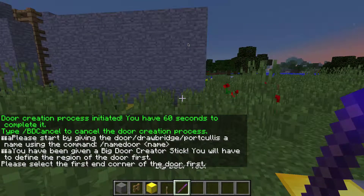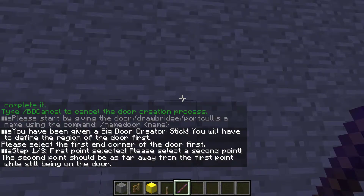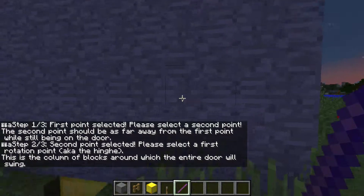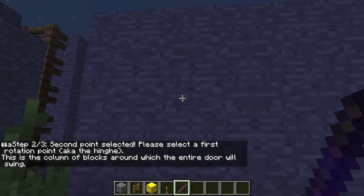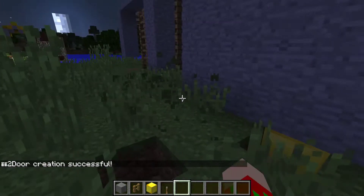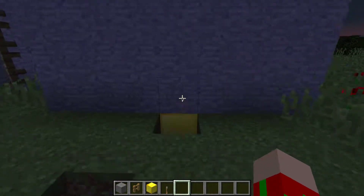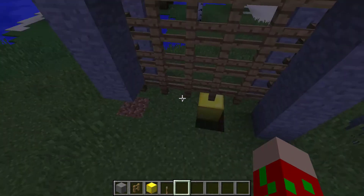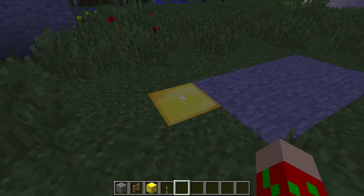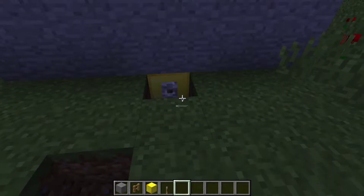Door — name door test one. So first thing you're going to do is define the door: select that block and that block. Two points selected. Please select the first rotation point — the hinge. So I'm going to select right there. Door selected. Now, this is where the gold block comes in handy. You're going to replace it underneath the door — right underneath it. And for this door type, you're going to place it right beside it, though you can also do it underneath. Right now you just need a lever, then click the lever.